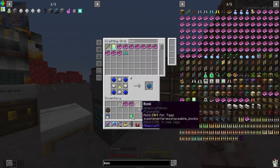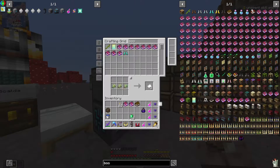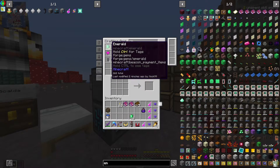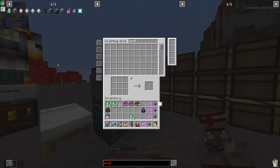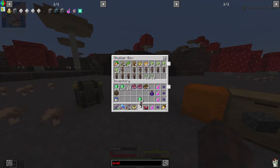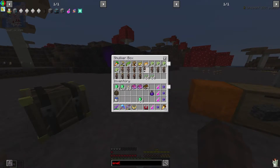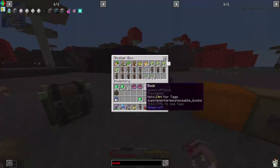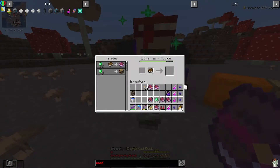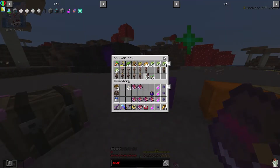I need some more paper — let me make some paper and some books. There's seven books. Let me get more emeralds. Not the right villager — let me put him back and grab the right one. Mending villager, let's grab this one. Unbreaking — let's grab as many books as we can here.